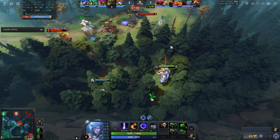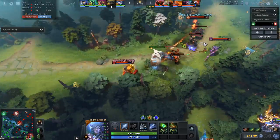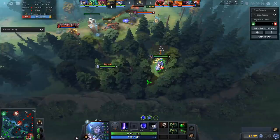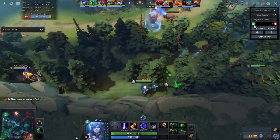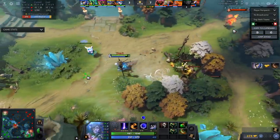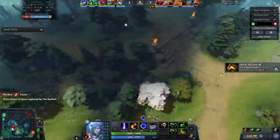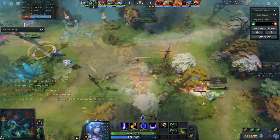Same thing with this Drow — she's mid, zero and three, and she's TPing to defend the most inconsequential tower in Dota while the mid tier one is completely abandoned. Please, if your lane gets hard and you have a hero that can jungle or there's another lane open, you must leave. If you die because you don't, that is a massive mistake that will slow down your timing. Luna ends up getting maybe seven or eight CS in two minutes — that's why she only has 65 CS at thirteen minutes.